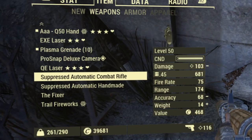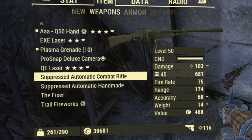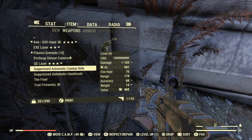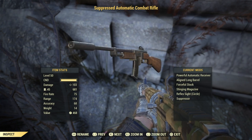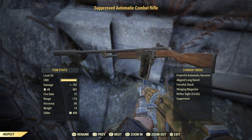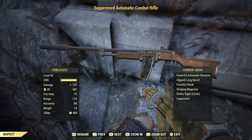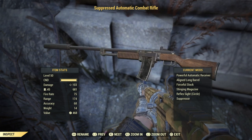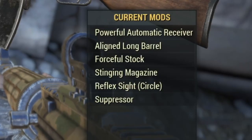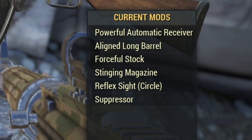First thing first, let's talk about the weapons. There are 3 automatic rifles that I suggest you to get. The first one is gonna be the combat rifle — this one is really easy to get. I'm gonna show you where to go to get this rifle really early on in the game. The mods that you want on these weapons are gonna be the powerful automatic receiver, a long barrel, forceful stock, stealing magazine, reflex sight, and obviously suppressor for the stealth purposes.